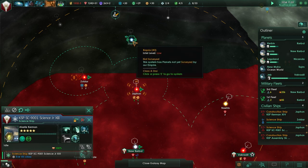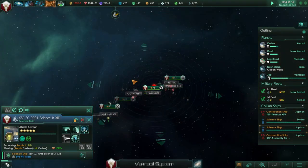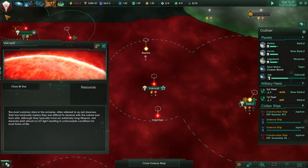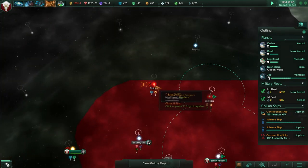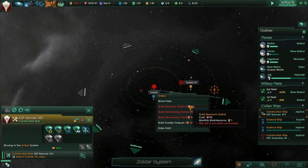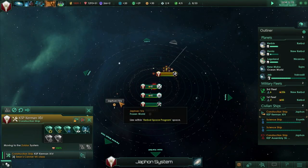Why don't you survey Rapprix? Hopefully there aren't any hostiles there. At Fakredil, I'm going to decommission our frontier outpost - well, let's wait until the colony is fully built. Why do we need a frontier outpost there? We shouldn't need a frontier outpost - that should be within our borders. But it says it's not within our borders. I thought Zoldar was in our borders. I'll build it at Zaphon 4A then.